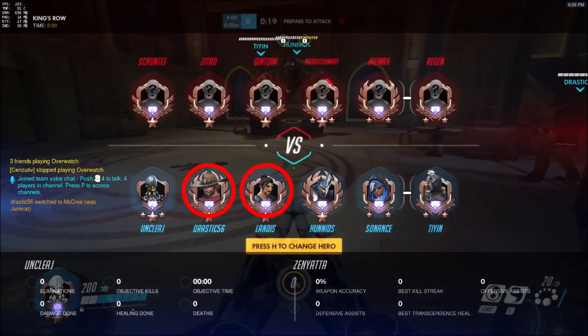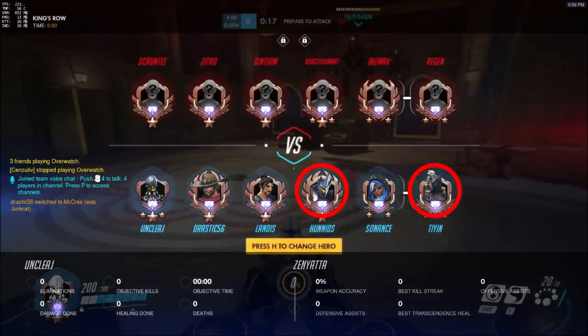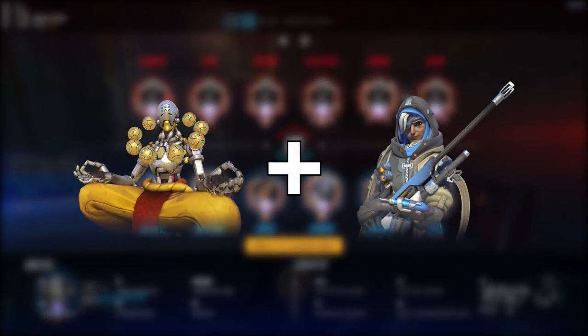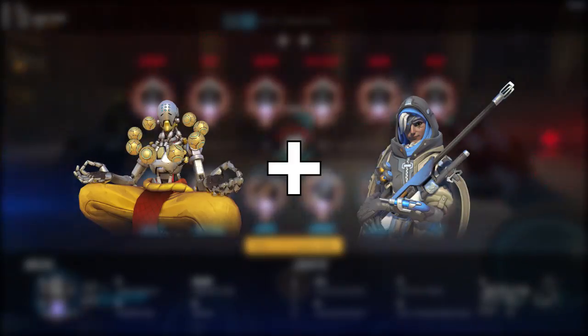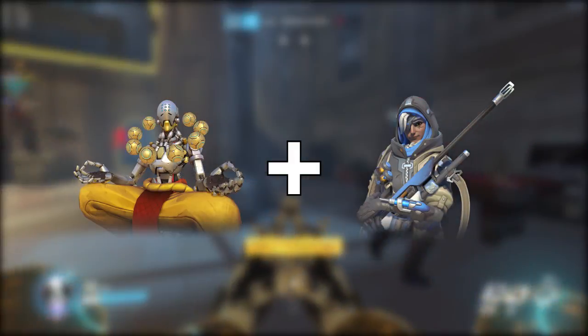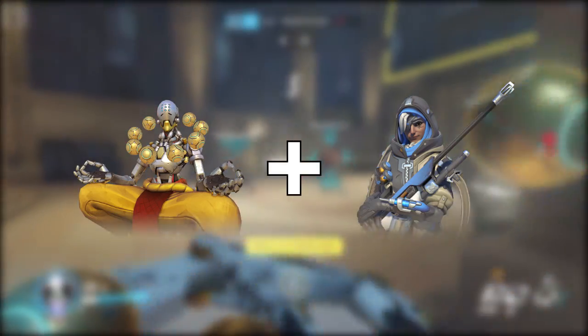In this case, we've got McCree and Hanzo on DPS, Reinhardt and Roadhog on tanks, and Ana as the other support. When playing alongside an Ana, mentally my job feels a lot easier, because my ult is the only one between the two of us that can be used defensively to prevent a team wipe, so I don't really need to coordinate ult timing with her.